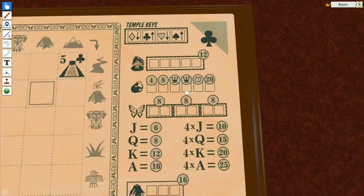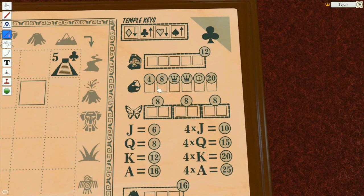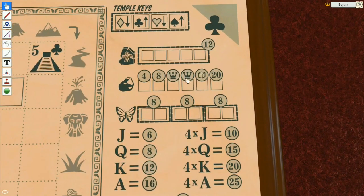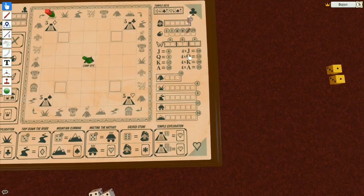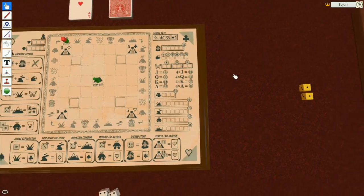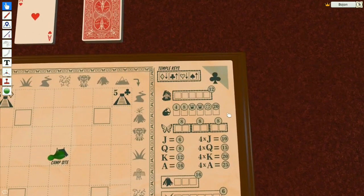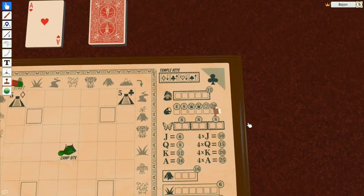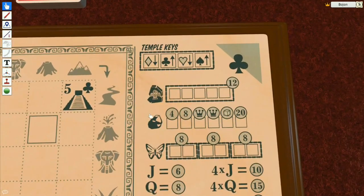These gold nuggets that can be discovered in the river using this action with a dice value of five or more now have more points and they need to be filled from left to right. When you find the first one you get four points, then eight points, then a wild card which you can use in your tableau when trying to open these temples. Lastly you can get a new dice permanently, so you're always gonna have one additional dice.